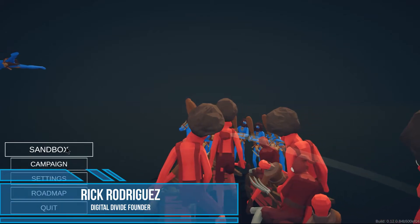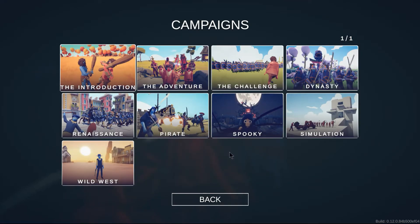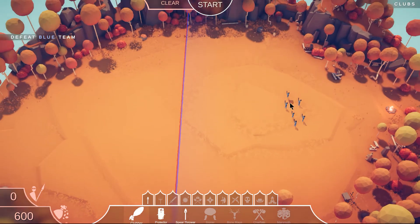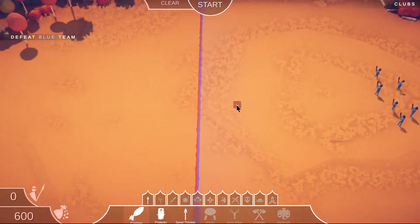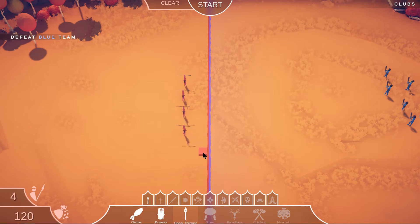Hey, what's up guys, it's Rick with the Digital Divide. Today we're going to be playing Totally Accurate Battle Simulator. This game is on Game Pass, so if you have Game Pass on PC it's almost free at five bucks a month. So let's get started. This one's called 'Clubs' — I assume I need to take out the guys with clubs on the right. So they're blue team, I'm red team. In each level you're presented with a challenge and I have 600 points to spend. There's tribal, formal, medieval, viking, wild west — all kinds of units, but right now this is like a tutorial.